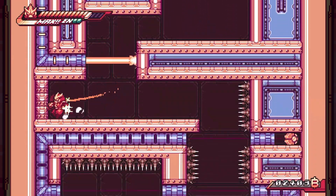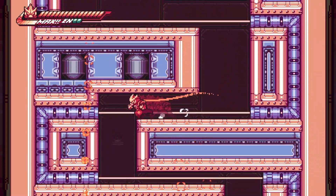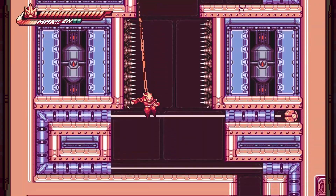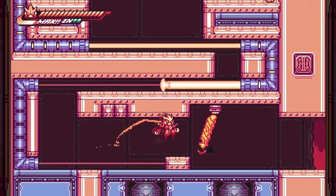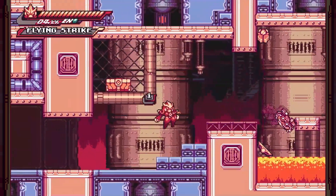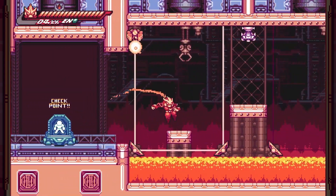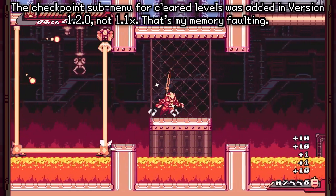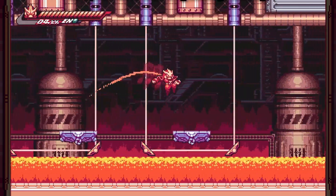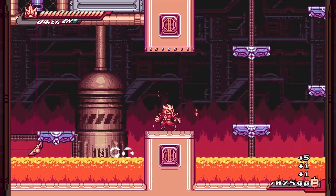There are eight hostages per stage. One per stage will become an NPC added to the main hub when you revisit it, and that's another character you can get a data disc for. If you miss one, the game highlights which one you missed on the stage select. When the game launched, you had to replay the entire stage to get a missed hostage. In one of the updates — I think version 1.1x — they added a sub-menu to the stage select when you reselect a beaten stage.